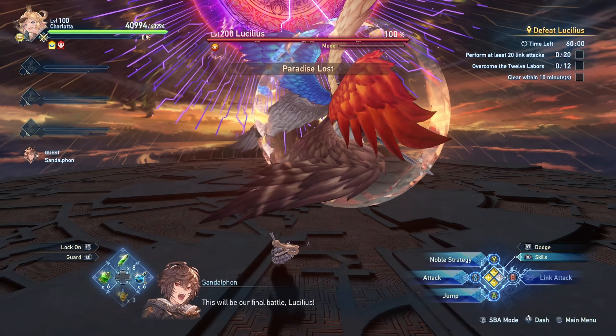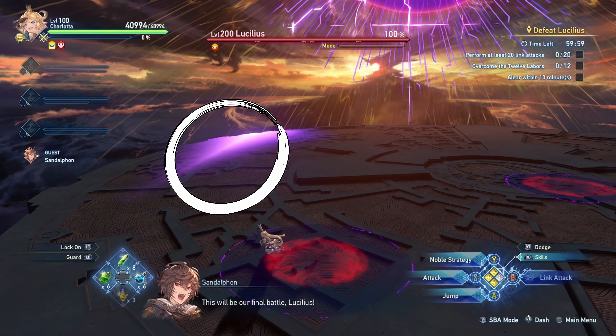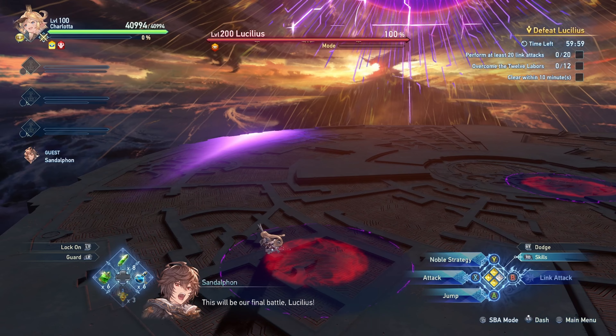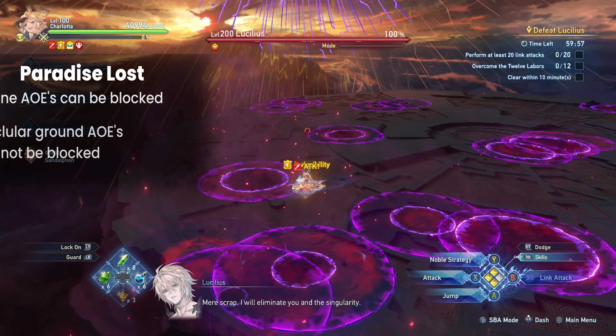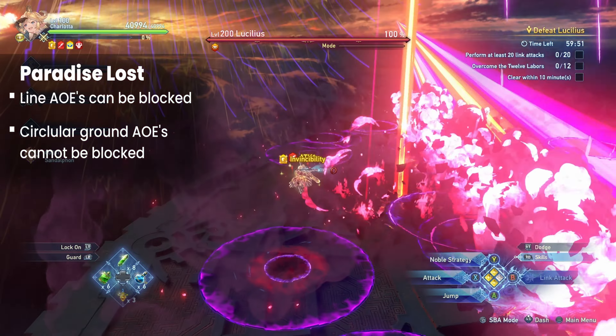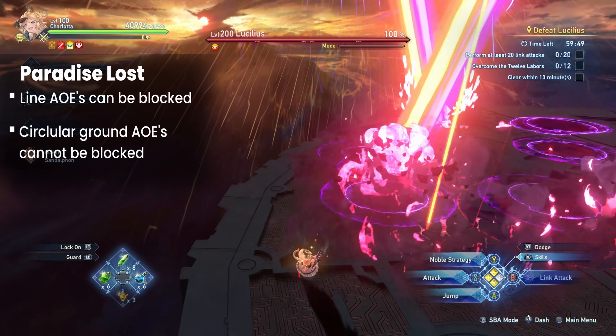Paradise Lost is the mechanic where players will need to dodge a barrage of AoEs. The AoEs can be split into two types: Line AoEs and Ground AoEs. Line AoEs can be blocked while Ground AoEs cannot be blocked. Do take note that the intensity of the AoEs increases with every subsequent cast of Paradise Lost.